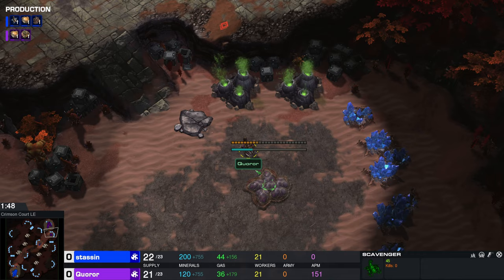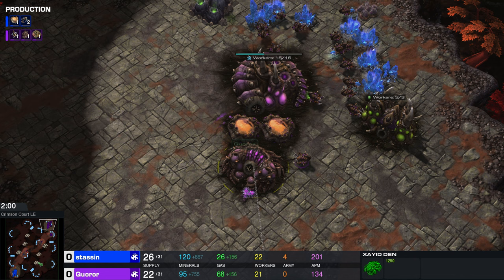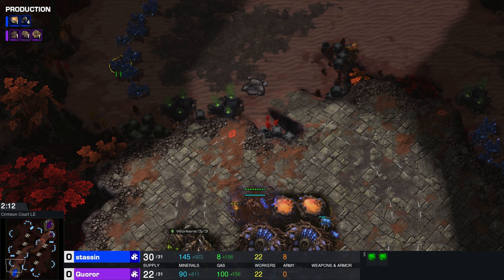Now we have what is going to be a scavenger nest coming down for Karor as well. This is the hatchery equivalent for the Zayad, so he's throwing down a relatively early expansion. He already has his Zayad den down on the map, which is one of the production buildings for the Zayad. Taking a look at what Stassen is up to — Stassen has two Zayad dens, he has the third feeding pool on the way. The feeding pool is the supply depot equivalent for the Zayad, and he does not have an expansion.